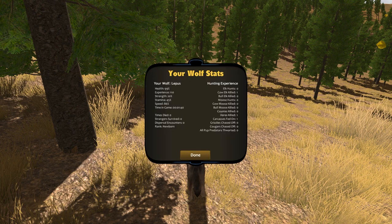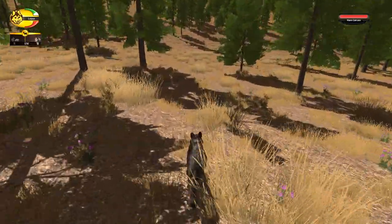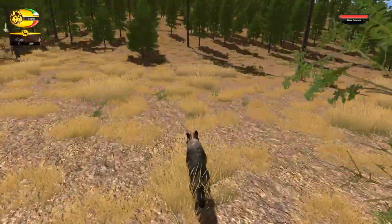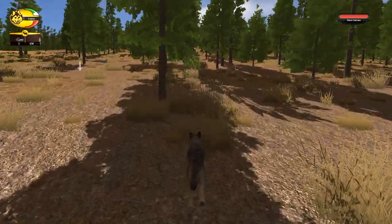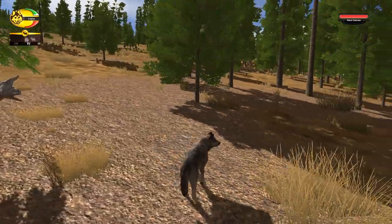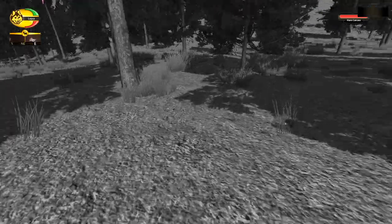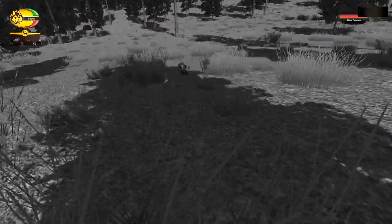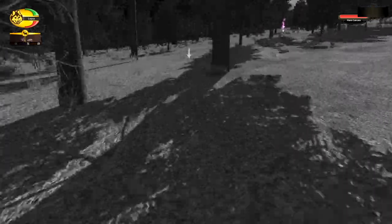Let's look at Lepas's stats. He has 20 strength, 45 stamina, and 86 speed — I think the 86 is just how the game rounds it, so he probably has slightly less stamina or something. Also I don't know what's up with the weird arrow there — I think the hare carcasses glitch out a little bit. I'm pretty sure they persist and don't go away, so where are the elk?